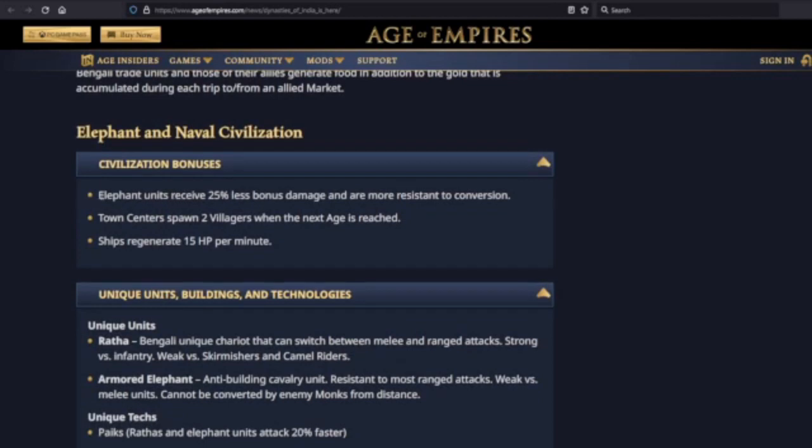Pikemen are going to do less, camels are going to do less, and monks are going to do less against their elephants. So they are much better suited to have elephants as an all-around general combat unit. Pretty cool.